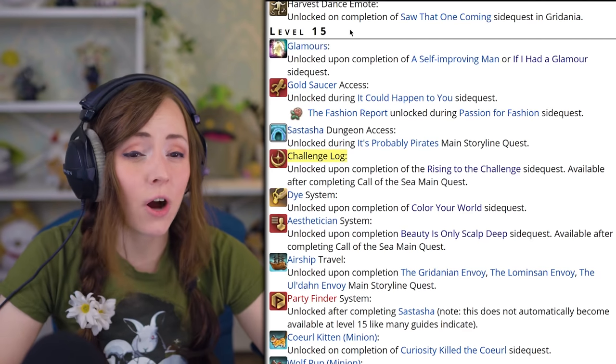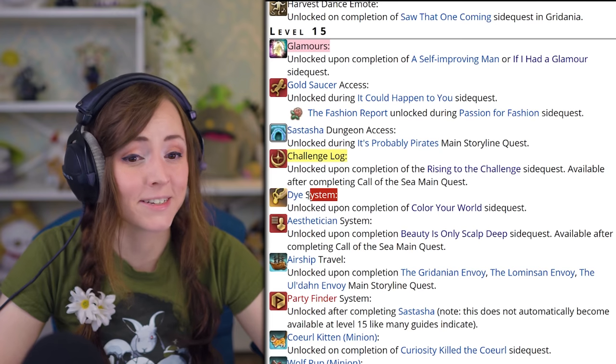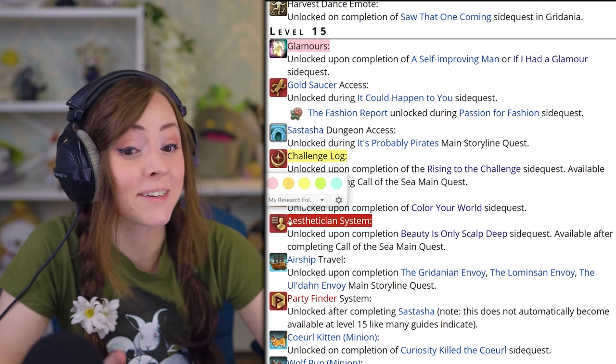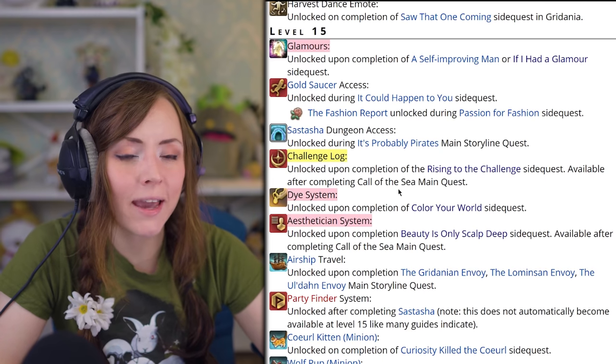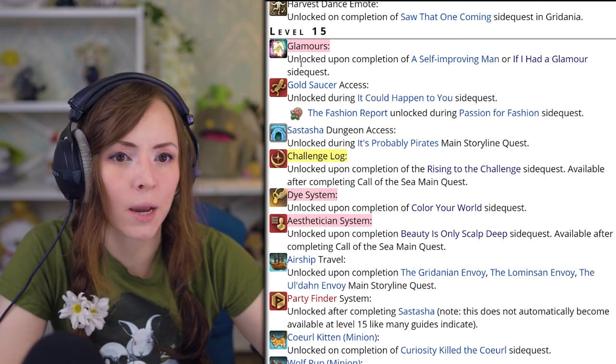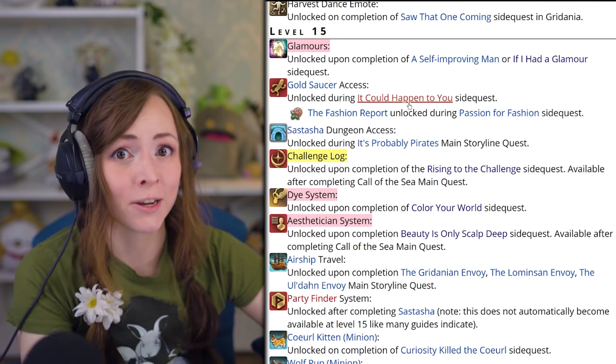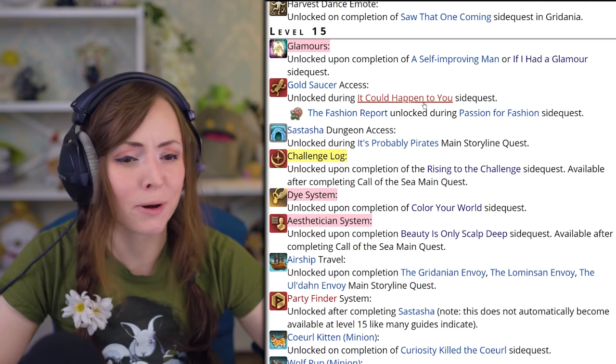At level 15, you can also unlock glamours, dyes, and the esthetician. Obviously these are not required, but it's stuff that I would personally consider to be urgent. The NPC who does the dye and glamour unlocks is right next to the Waking Sands, where you're going to be returning anyway a lot, so it's on the way.